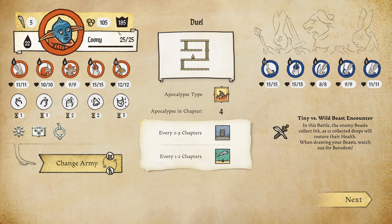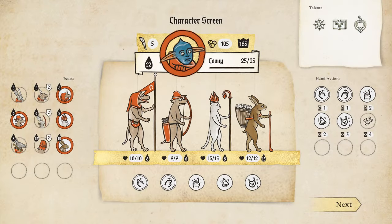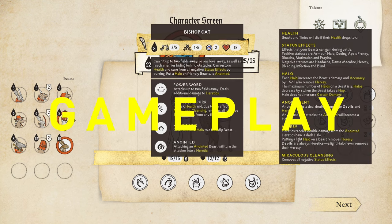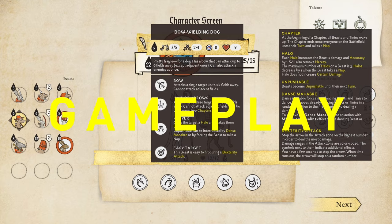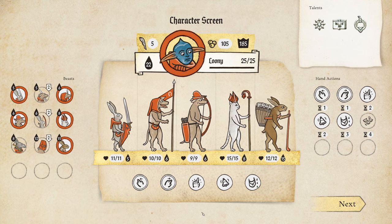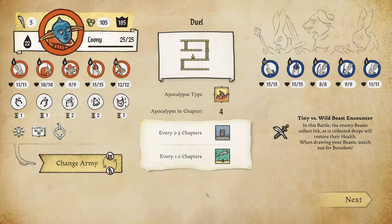Is there a story? Well, not really. The idea is that you are training to become the master Inkulinati — a medieval artist who battles on the page. It sounds a bit weird, but it's just part of the game's charm. Since there's no big overall story, it has an extensive tutorial system which you will want to complete because it has a lot of elements in terms of strategy.